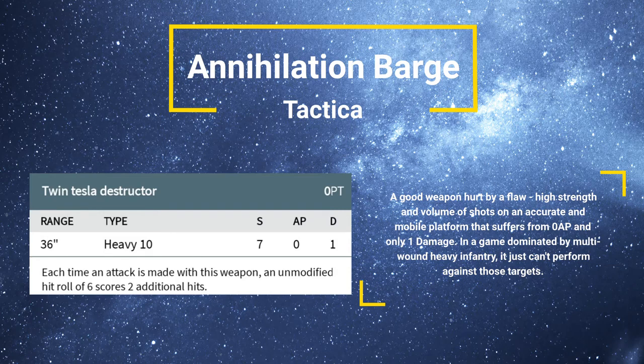The Twin Tesla Destructor isn't so hot when used against things such as Space Marines. They have 2 wounds apiece and a 3+ armour save, so they're going to be largely tanking all of your hits. And that is a bit of a problem, because Space Marines are everywhere. You go into any competitive game and you're going to be facing Space Marines, and you're not going to be causing enough damage to even be worthwhile shooting at them. Even if they come down in a future points decrease, it's just not quite worth it.